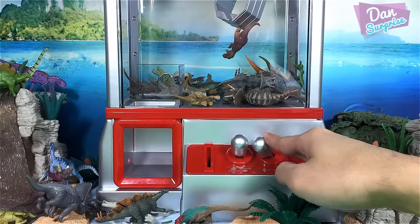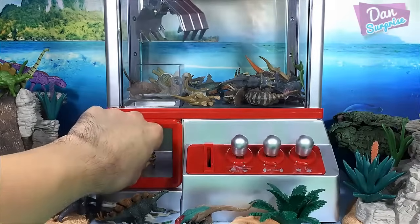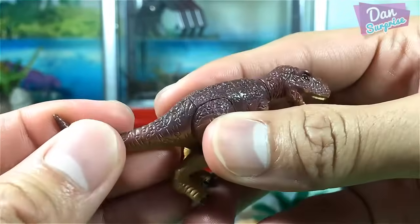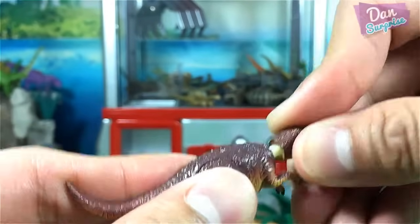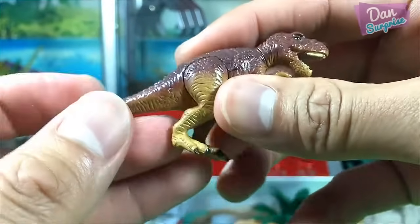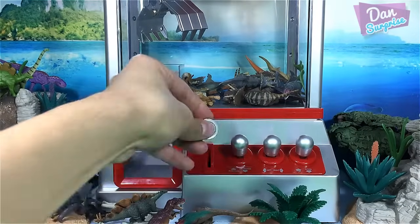We got it this time - the T-rex! We got a mini T-rex, I'm happy about it! It's a 3D puzzle mini T-rex that comes in many small parts. Take a look at those two fingers - it's actually pretty well made for a very small dino. Let's move on with the next one!